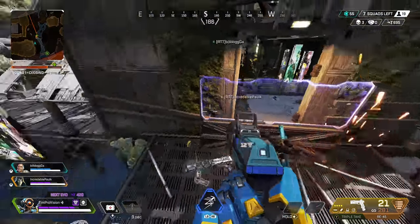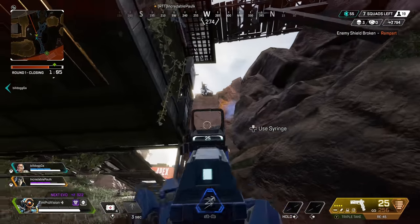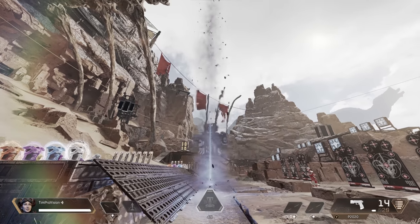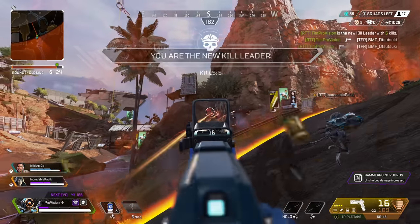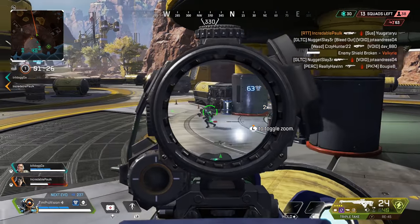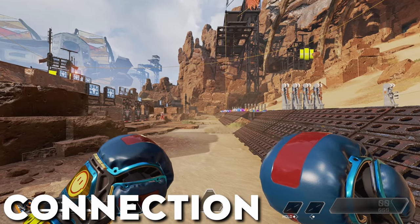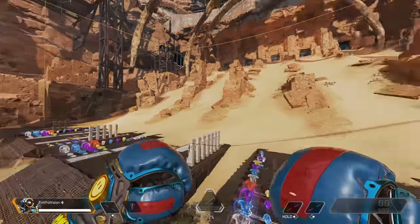The reason the Grapple is such a big deal is because it has all these capabilities in one ability, plus its movement is actually very non-linear. If we compare it to another great tactical like Horizon's Gravity Lift, she is more or less locked into one spot of verticality where Pathfinder can use this Grapple anywhere and off of any object in the game. This freedom also means it's going to take a ton of practice and knowledge to understand the best spots to use this ability. If you are brand new to Pathfinder, whenever that central cursor turns blue, this means it is in range and you are capable of grappling onto something.